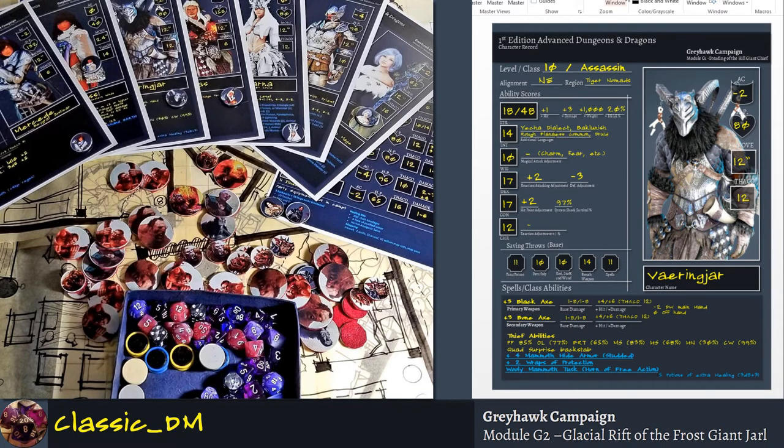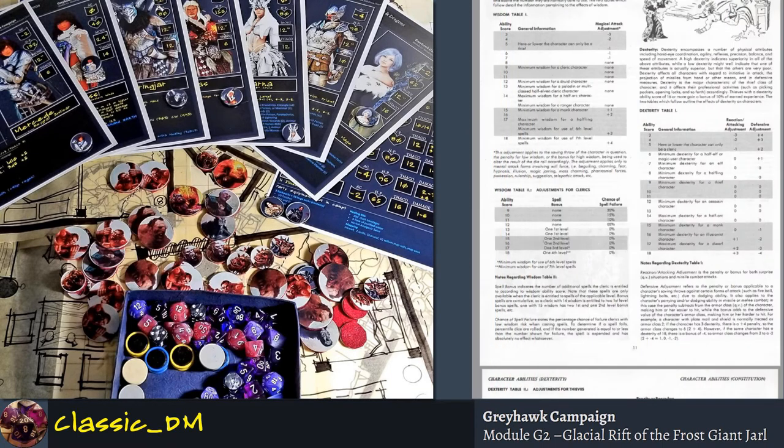In first edition, you want the lowest number possible for armor class — not the highest number. There's no attack bonus number. In third edition, especially if you've played Neverwinter Knights, there's an attack bonus and armor class that get really high — like plus 78 attack bonus and 89 armor. It gets kind of out of control. First edition is easy: 10 means you're wearing nothing, 2 is plate mail and shield, negative 10 is basically demon armor.